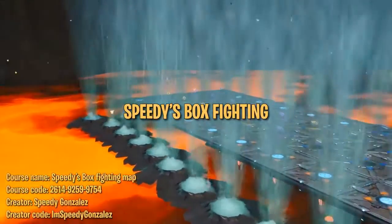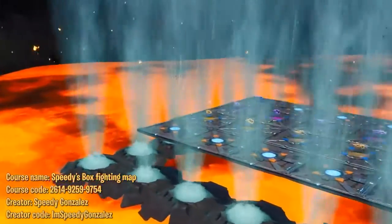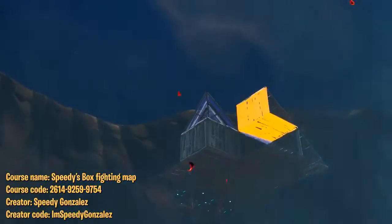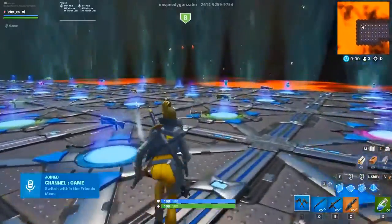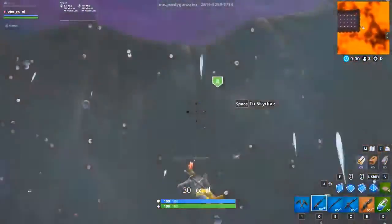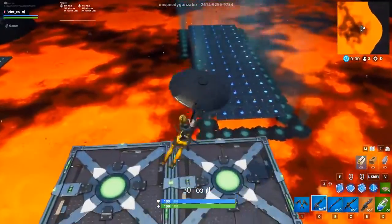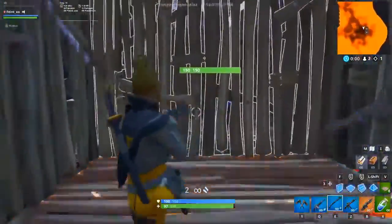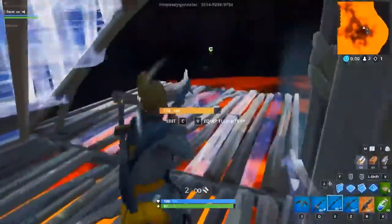Next up we have Speedy's box fighting map. Speedy Gonzalez has become a big name in the competitive Fortnite scene, often finding new techniques and giving quality gameplay analysis. On the map, you choose your loadout from a plethora of choices, then hop on a geyser and fly over to one of the floating platforms with your friends. Box up, countdown, and start the fight.